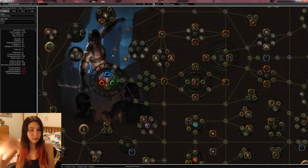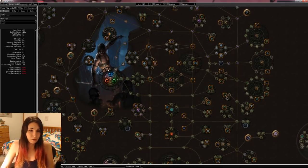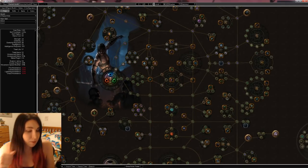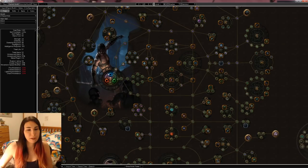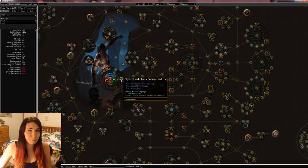So this is Path of Building. If you guys don't know what it is, it's basically a tool — software that someone has written — that allows us to calculate damage very easily in Path of Exile. If you guys haven't gotten it yet, you should definitely download it. Just type Path of Building in Google and you'll find it.